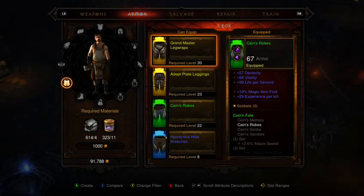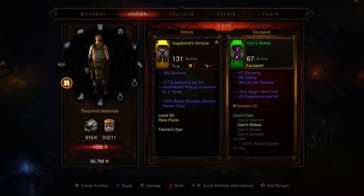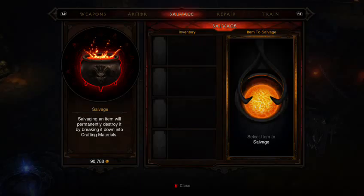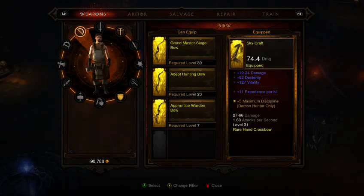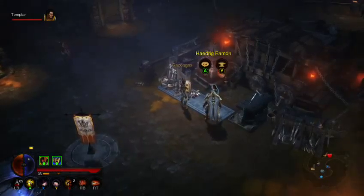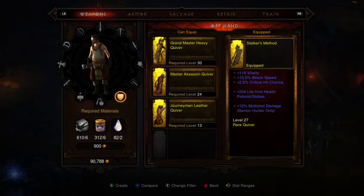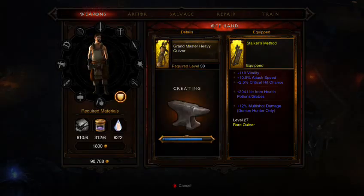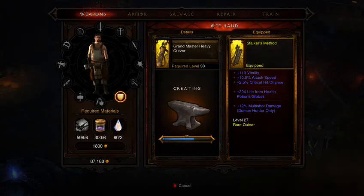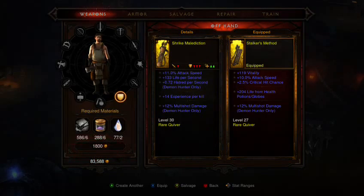We don't have our gem master yet. God damn it, I don't want sockets! The first one was the best one. Well, that was a waste. Let's look at weapons. Level 30, level 26. I think we had a level 30 bow equipped last time. Let's take a look at quivers — there's a level 30 quiver I can make. Shouldn't boost stats a bit. This is starting to get annoying.